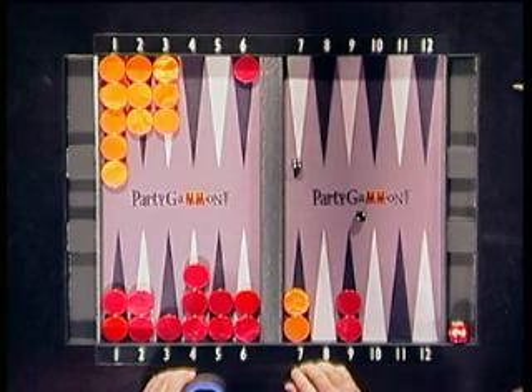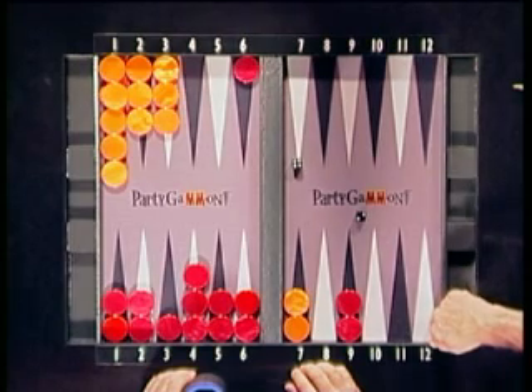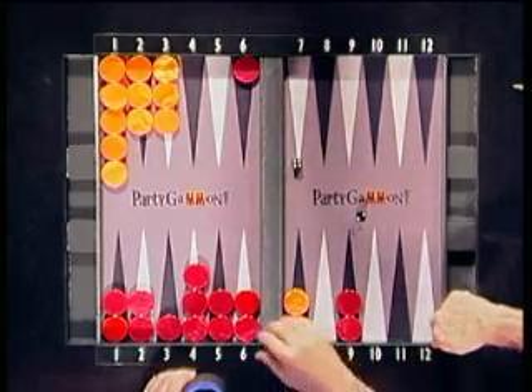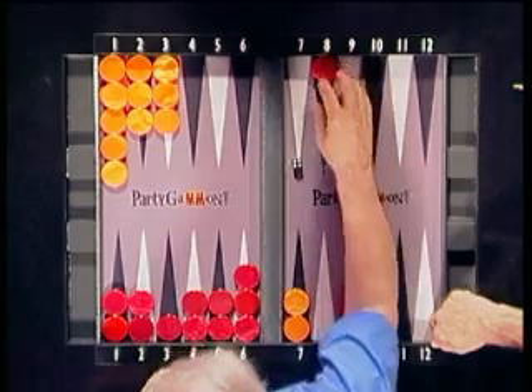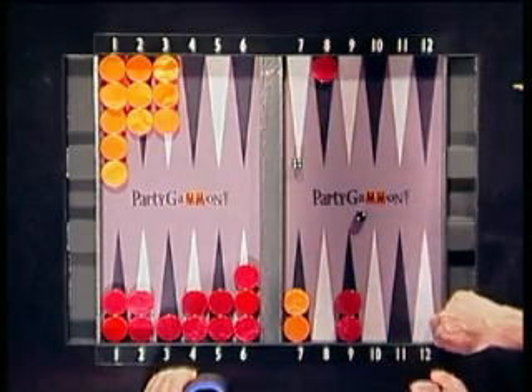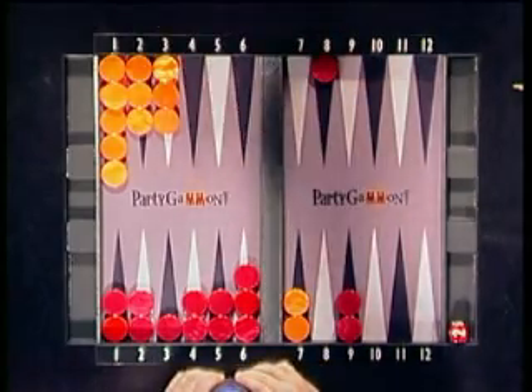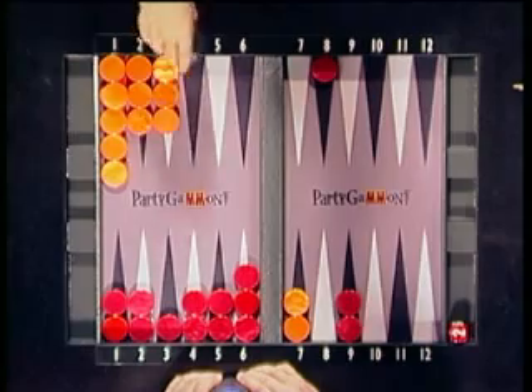This looks like the best play to me, keeping their goalkeeper — you have to call him — 12 away from the checkers that are about to be forced off that point. He can roll 4-3, he can roll a 5-4. There are 4-3 and 5-4 — some ugly numbers. There are certainly a lot to think about.